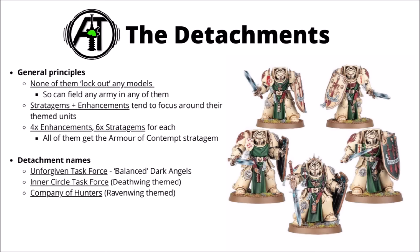The two new detachments were the biggest anticipated additions — one for Ravenwing and one for Deathwing — and that's exactly what Games Workshop delivered. None of the detachments lock out any models; it just depends on what support you get. The three detachments are: the Greenwing Unforgiven Taskforce for a more balanced Dark Angels army, the Inner Circle Taskforce for Deathwing-themed Terminators and veterans, and the Company of Hunters for Ravenwing bikes and speeders. Each gets four enhancements, six stratagems, and Armour of Contempt as one of those stratagems.